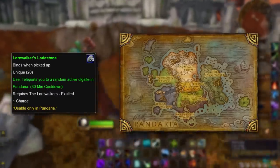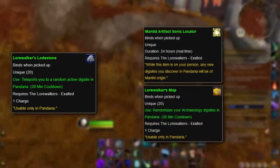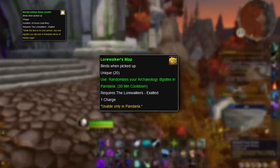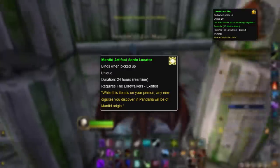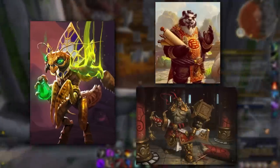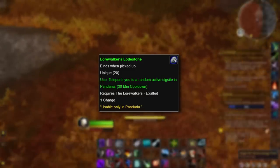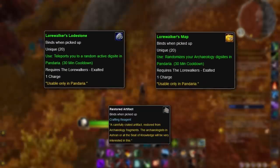Another aspect of the random dig site is that you cannot focus on any particular archaeology fragment type, although this can sometimes be changed using the Lore Walker's Map and the Mantid Artifact Sonic Locator. Both of these items are in a chest called the Mantid Artifact Hunter's Kit, which costs 2 restored artifacts and is available from the same vendor as the Lodestone. The Lore Walker's Map randomizes your active dig sites, giving you a chance at a new dig site for the culture or zone you want, while the Mantid Artifact Sonic Locator turns all of your new active dig sites into Mantid ones. Additionally, the Mantid Artifact Sonic Locator only lasts 24 hours in the player's inventory, and if you have more than one Lore Walker's Lodestone in your inventory, they share a cooldown. The upside is that both the Lore Walker's Lodestone and the Lore Walker's Map have 20 uses, so you only need to spend one restored artifact to get 20 uses out of each item.